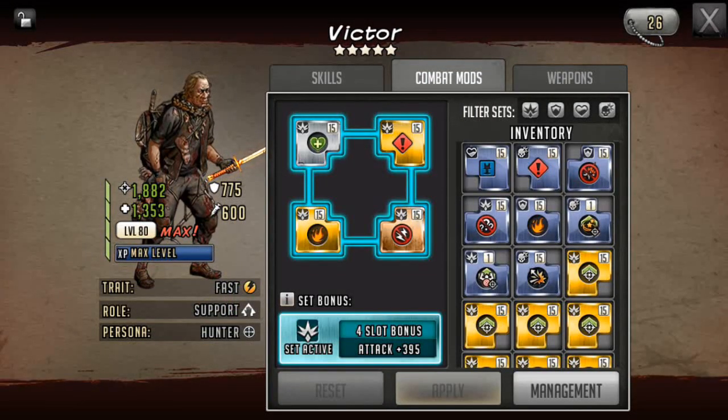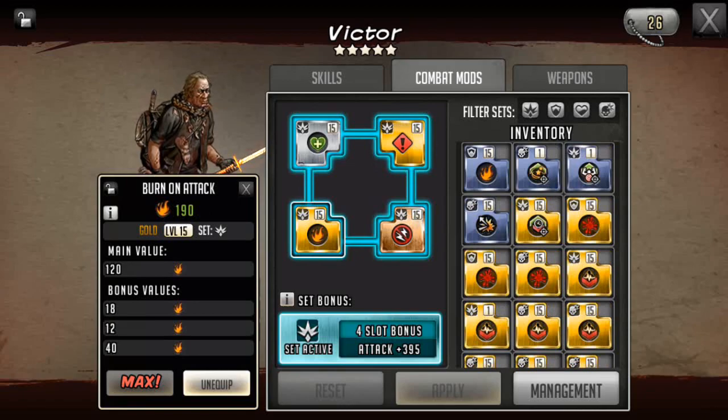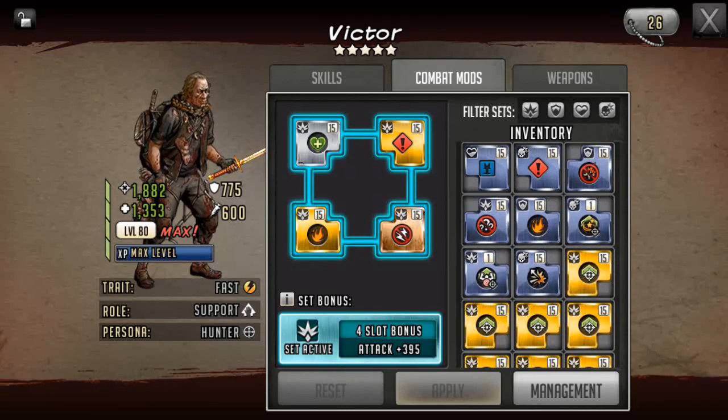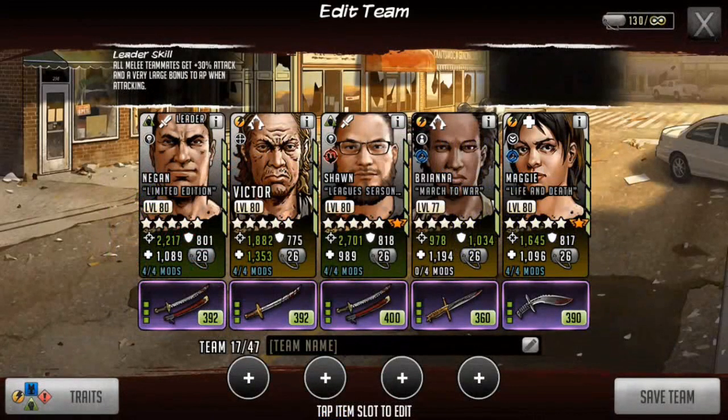Victor — I gave him a stun resist, attack first alert, a nice burn on attack mod, and an HP mod on attack set. He's got an 8% weapon, 38 attack, very large AP. With three 8% weapons, you don't actually need huge on the leader skill or the weapon for him, which is nice.